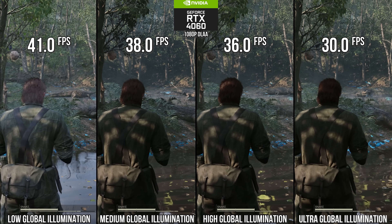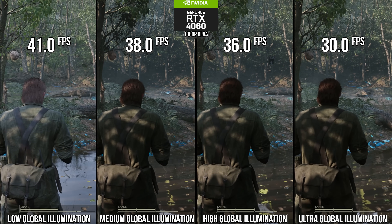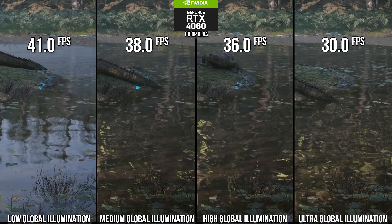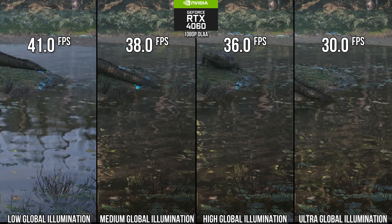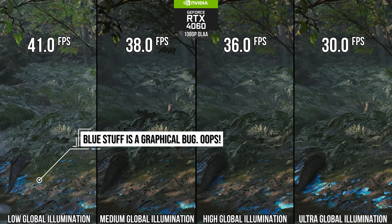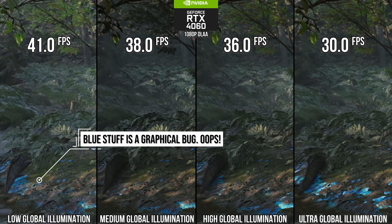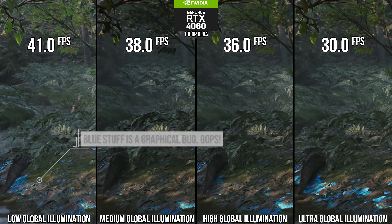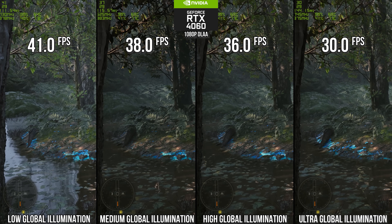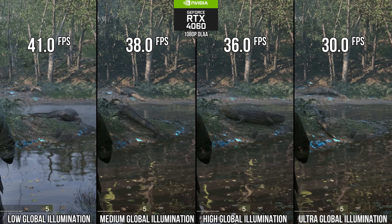At 1080p DLAA on an RTX 4060, reducing that GI setting down from ultra to high makes indirect lighting less stable and less locally accurate, and it makes the SDF reflections slightly blobbier. The win to performance though is great — a 20% increase. Going down to medium further degrades indirect diffuse lighting for a 27% jump over ultra. Going down to low completely turns off lumen as far as I can tell, and it presents a game that looks awful for a 37% performance increase over ultra. I recommend high for optimized settings, like I do in pretty much every other UE5 game.